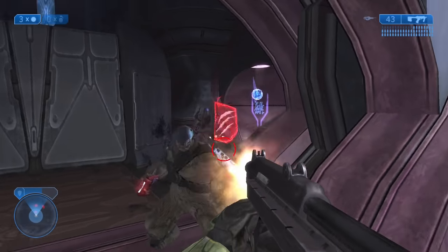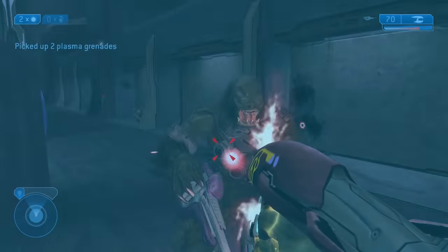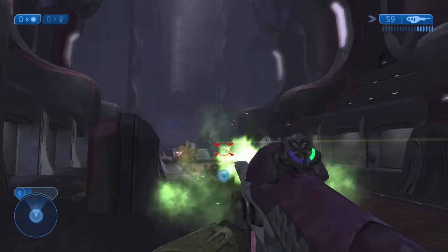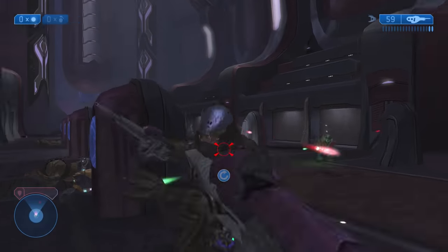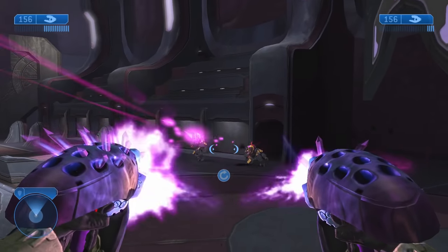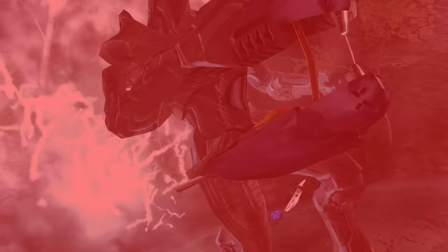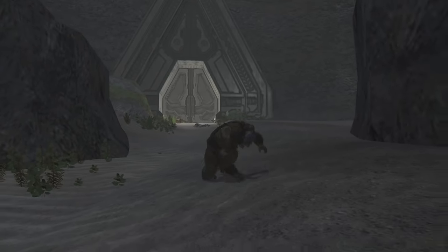If I could only use one word to describe the Halo 2 Brutes' AI, it would be aggressive. They are super aggressive in almost all of their AI interactions with the player. If they're not shooting at you, then they're charging you down and forcing you into a corner or distracting you from another Brute's flank. The Halo 2 Brutes pretty much maintain the same capabilities as elites — they can pilot vehicles, throw grenades with frightening accuracy, but also utilize a unique attribute: berserking.